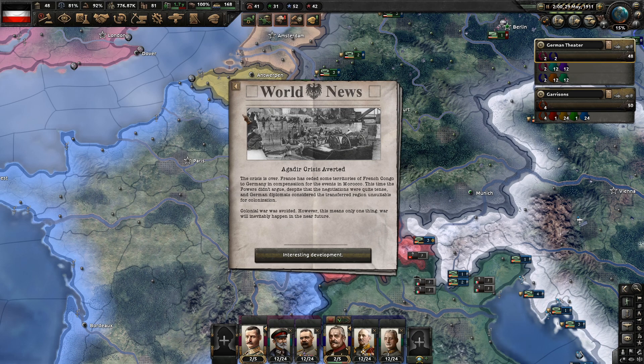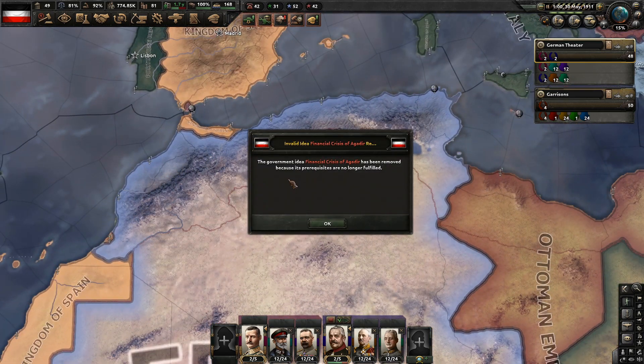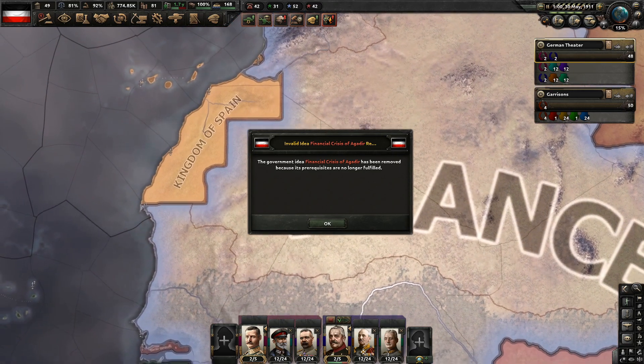The Agadir crisis is averted. France has ceded some territories of the French Congo to Germany as compensation for the events in Morocco. Despite quite tense negotiations, the German diplomats considered the transferred regions unsuitable for colonization. A colonial war was avoided, however — this means only one thing: war will inevitably happen in the near future.